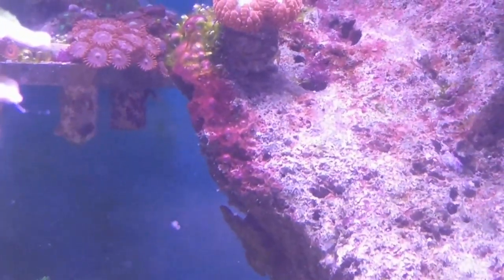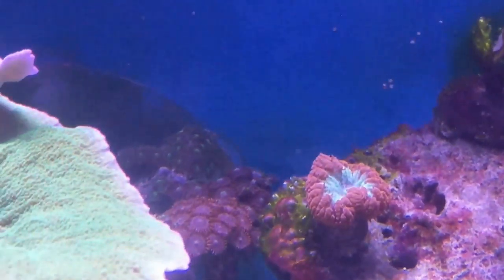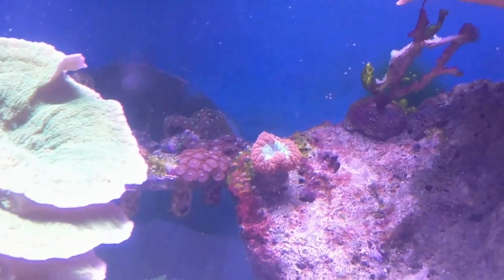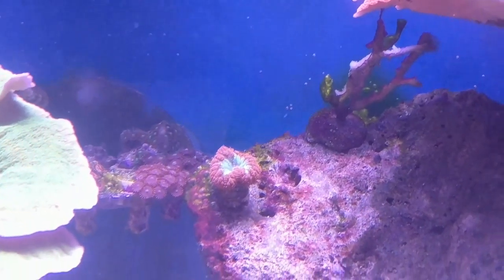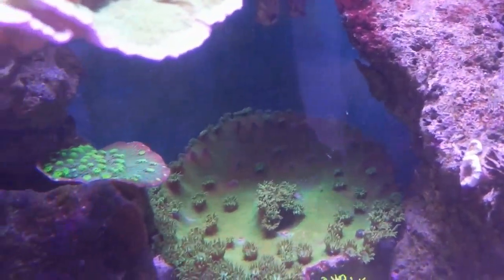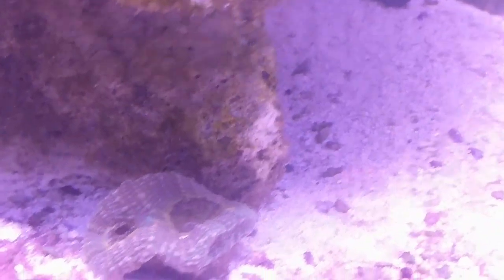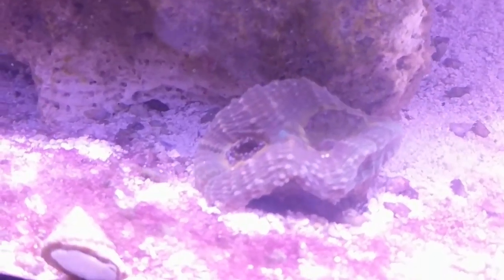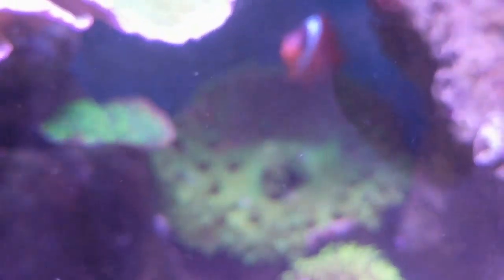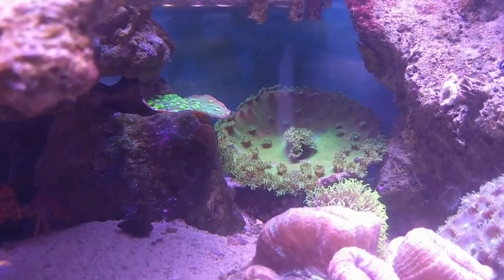Mr. Blasto looking good — got some cyano right there along with some green algae. My frag rack with a bunch of zoas and some algae on there. Cup coral back there with Mr. Tomato Clown — looking good. Now this chalice after Mr. Blasto right here — I'm impressed — he's gotten a lot bigger and it looks like he wants to split. Mr. Chalice is actually plating out towards a cup, really a lot. Other chalice right there, doing all right, haven't seen much growth.